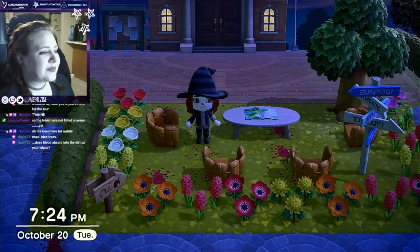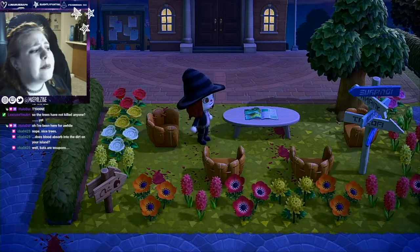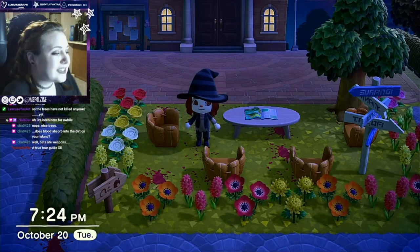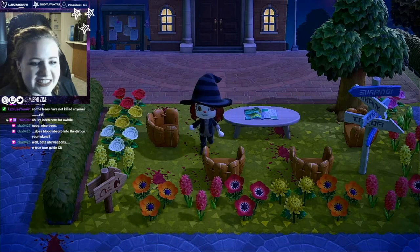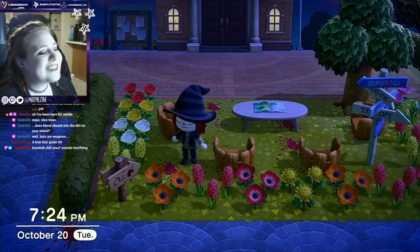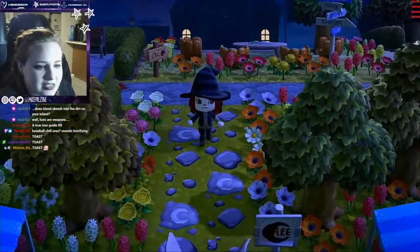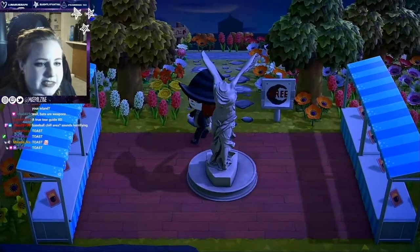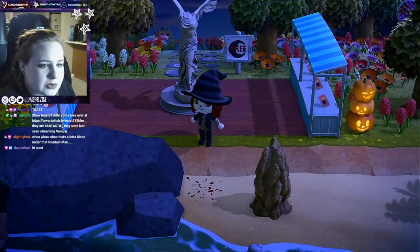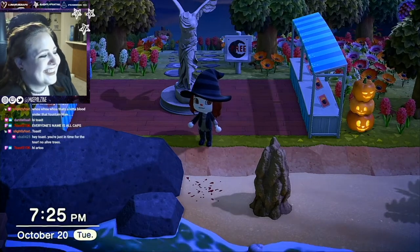Does blood absorb into the dirt on your island? It might - we have not seen it happen yet but it could eventually happen. We have not seen the blood go into the baseball chill area - sounds horrifying. Going off of this area we come down and we have a severed head statue. It doesn't appear that anyone has died in the free area... I spoke too soon, there is more blood. Oh that's a lot of blood on the mountain.